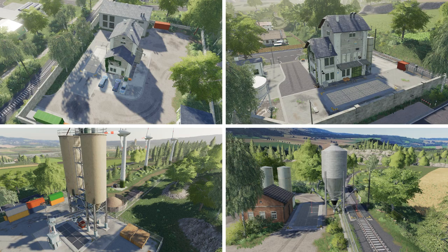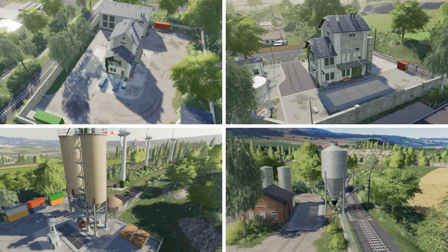There are eight sale points for crops, two for wool and cotton, two for wood, one for wood chip, and two for bales. In addition there are three separate railway silos that you can use for additional storage but also enable you to transfer your crops into the train to move them around the map.